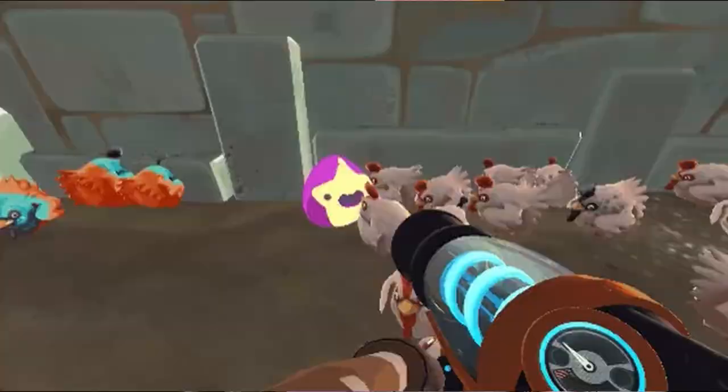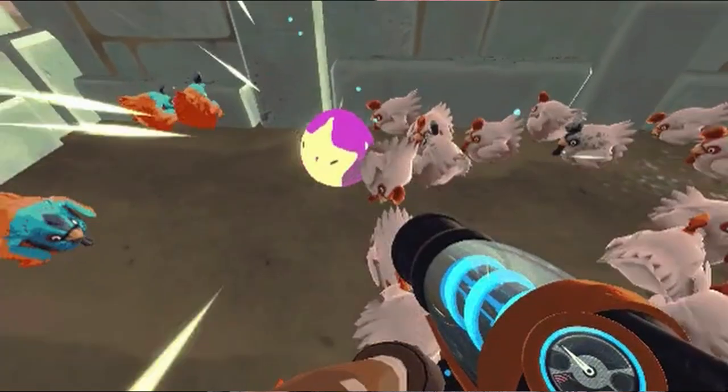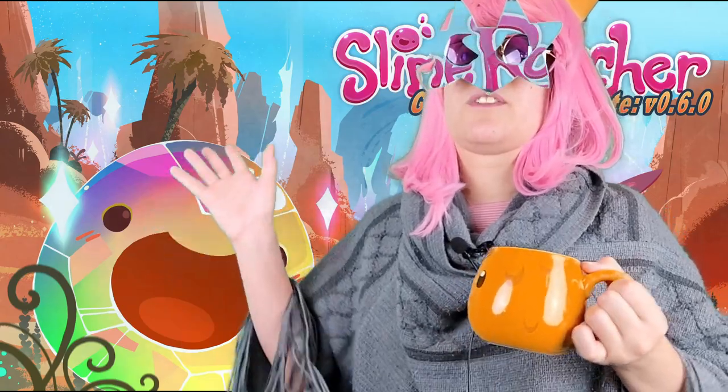As for the Meteor Slime, it's not in the game. It originally was meant to be some sort of mythical slime that comes from the sky, but it was scrapped and split into two different slimes — that was the Dervish, Mosaic, and I think the Tangle. The Meteor Slime was meant to be a magnetic or gravitational force where it tracks materials as well as slimes together in its radius. But for some strange reason, Monomi Park split the slime into different forms. Hence, how we got the Glass Desert expansion.